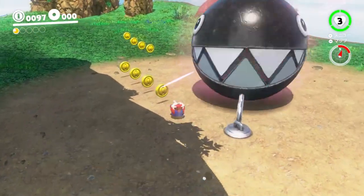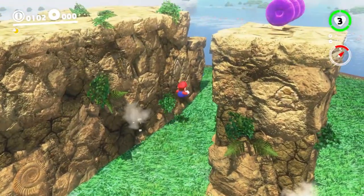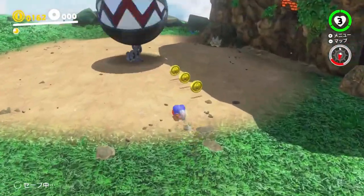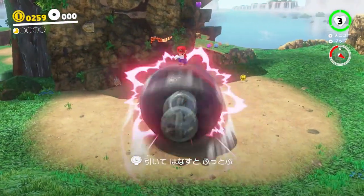Now roll over to the rocks past the chomp. Try to take a line that enables you to grab most of the coins. Ground pound here to get the first Luigi hint art of the run. Roll back to capture the chomp and grab as much of the remaining coins on your way. Hit the wall with the chomp to open up the 2D part.